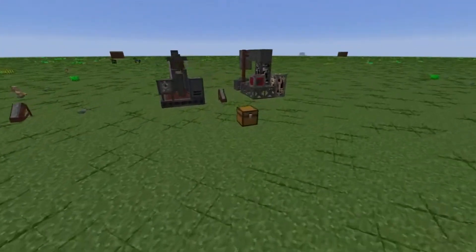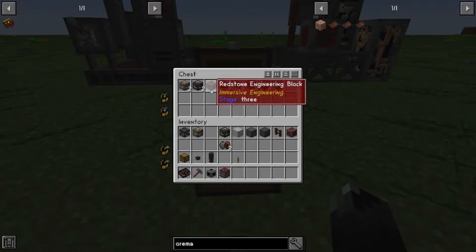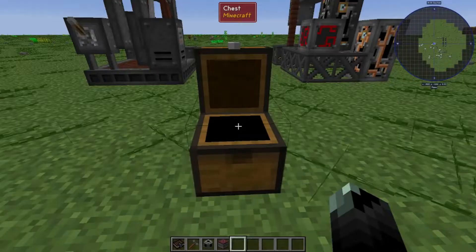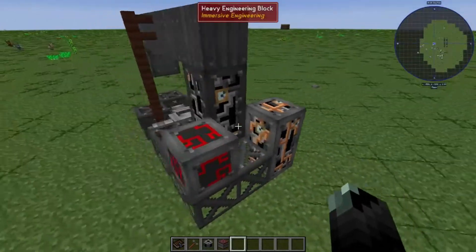If you come over here, this is what you need to build one: two light engineering blocks, two heavy engineering blocks, a redstone engineering block, four fluid pipes, six treated wood fence, eleven steel scaffolding, four steel sheet metal, and two blocks of steel. You're going to build a structure like this.